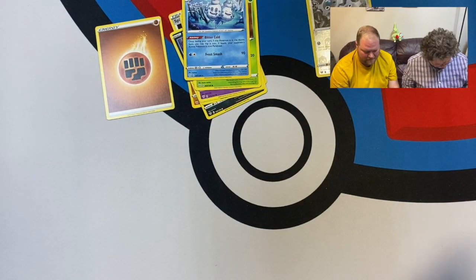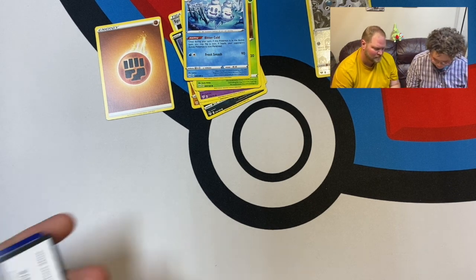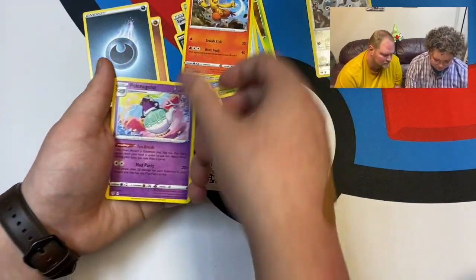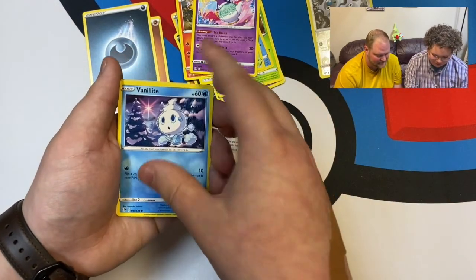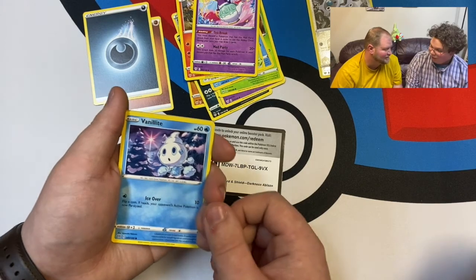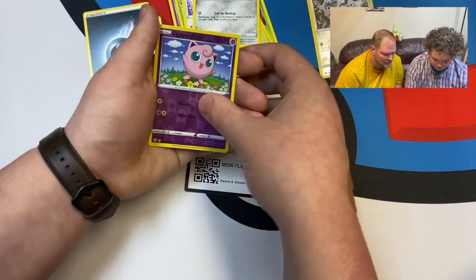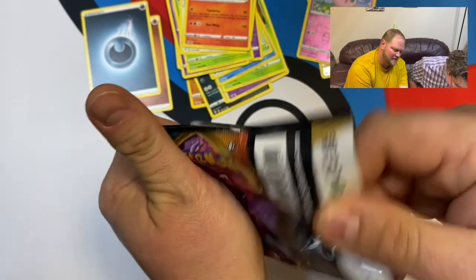Oh okay, this one's a bit bent. Code one two three four. We got energy, Liepard, Tangela, Combusken, and Poltergeist — or Polteageist. I knew there was gonna be one of those — it's part of the Mad Party set, actually a very fun deck to play with. Golett, Pansage, Skitty, Clink, Jigglypuff, and Volcarona.